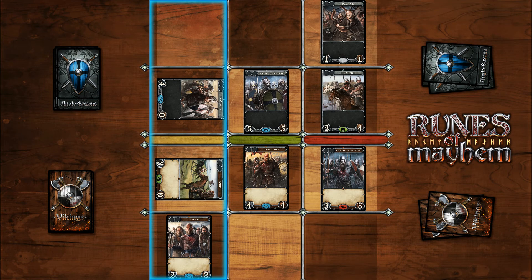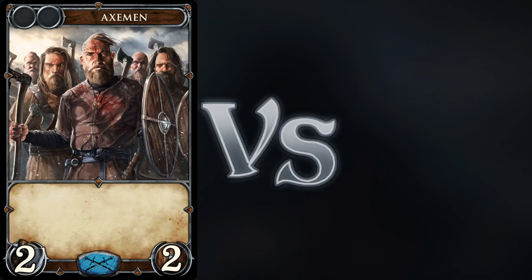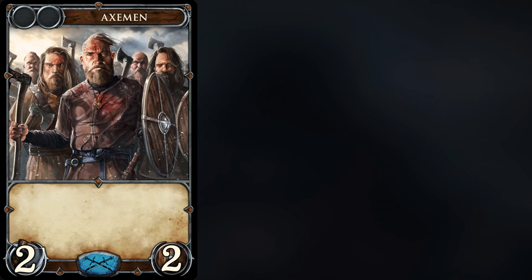Our axemen can freely go in and attack the fortress with a combination of their base attack point and bonus points from a die, since no unit is protecting the yellow lane. We rolled one bonus point. Our axemen damage the Anglo-Saxon fortress with three attack points.